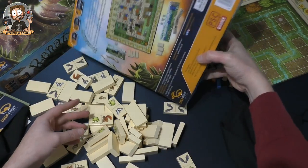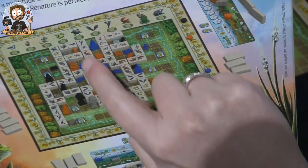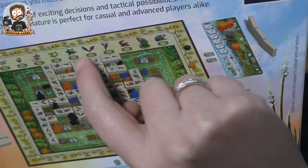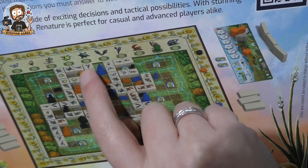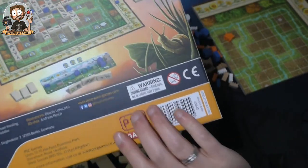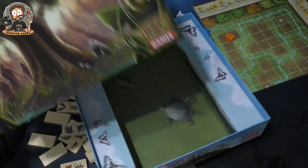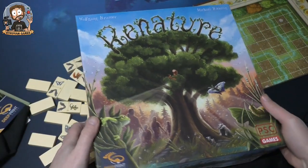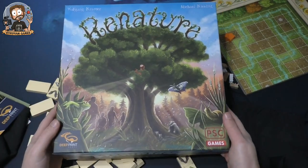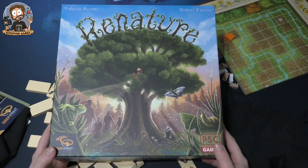So this is roughly how it will look during the game — you're trying to enclose different areas. You probably have to place tiles so they connect on at least one side with the same animal. It looks a little bit abstract, but Wolfgang Kramer and Michael Kiesling have a very well-renowned name in the board game world.